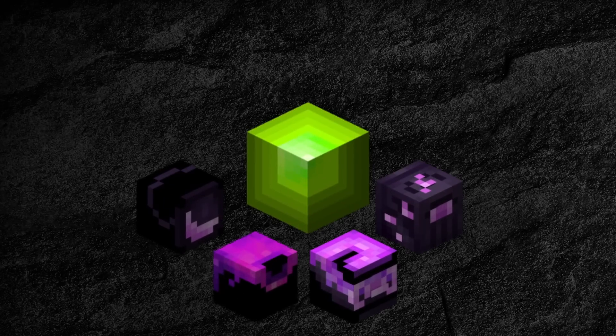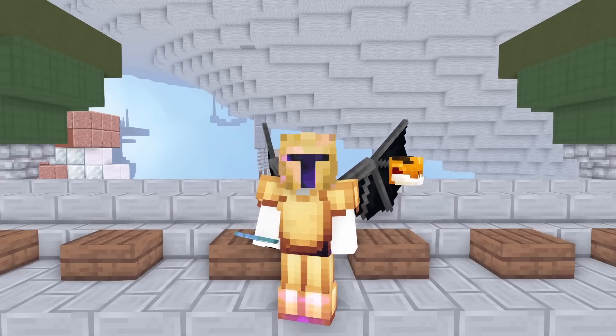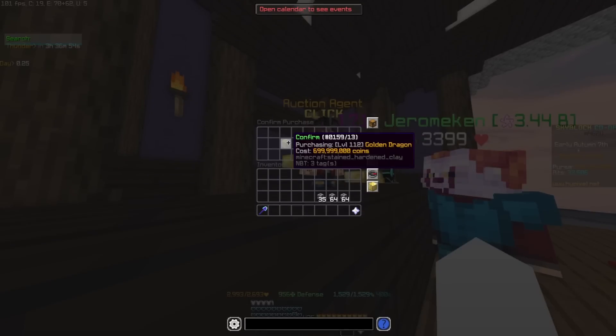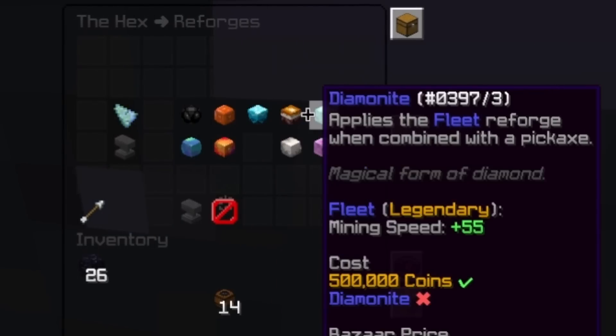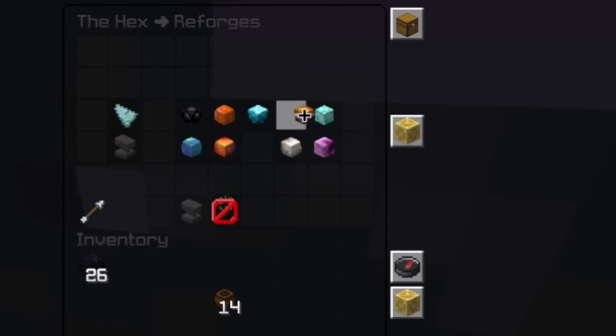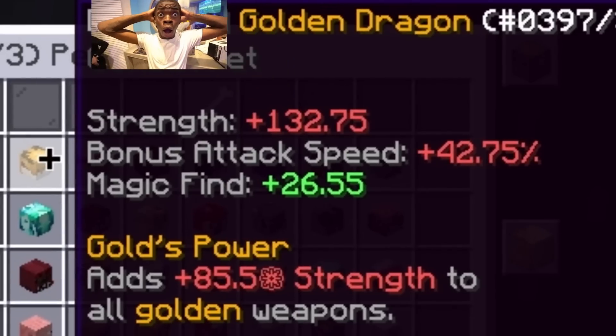I also changed the topaz gem on my drill to a jade since pristine doesn't work on obsidian. With those upgrades I quickly got up to 7 million collection, and that's when I decided to switch up my pets. I decided to buy a golden dragon. After that I also got refined on my drill to level up pets faster — it is around 1 level per hour.